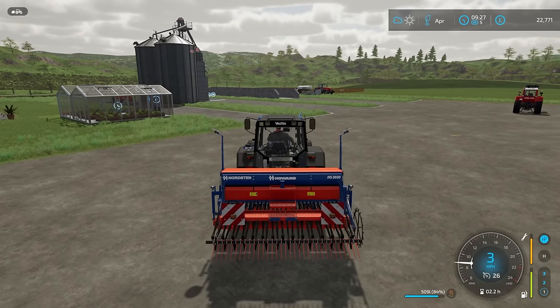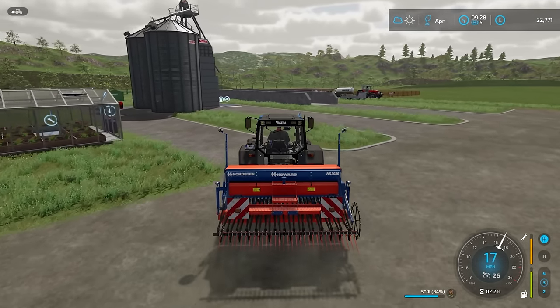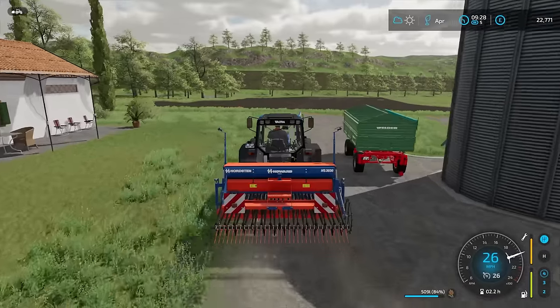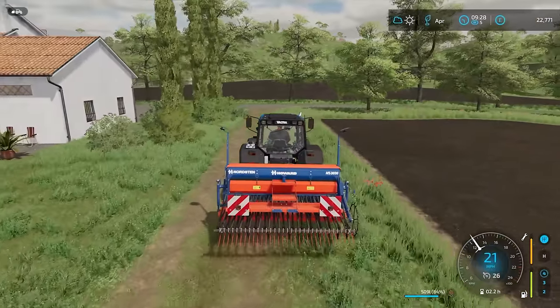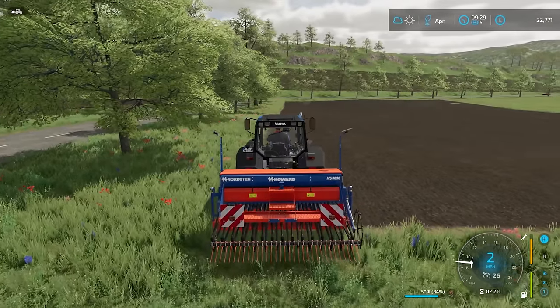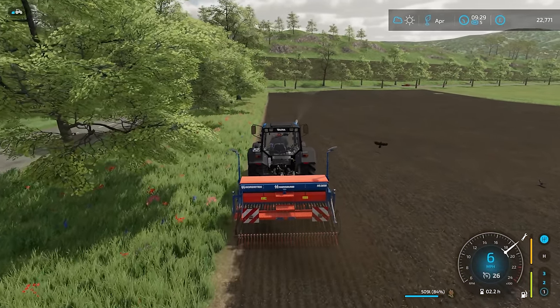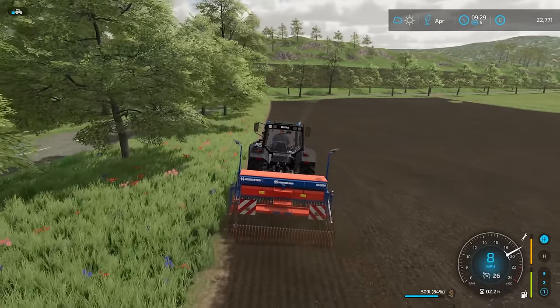I'm going to change the crop type to sorghum — that is the sorghum icon. We already have 84% seed in here. I won't be doing the whole field myself, because it is a pretty big field for this particular drill, but we'll do some. The more we can do the better to keep costs down. And I really look forward to harvesting sorghum — the first time I would have harvested sorghum in FS22.